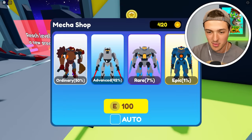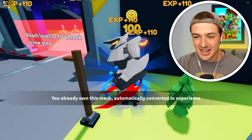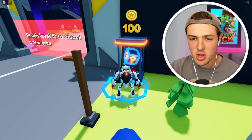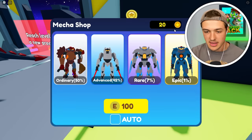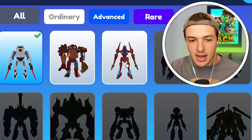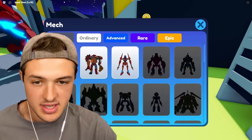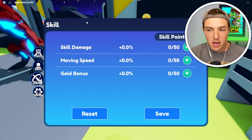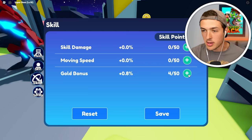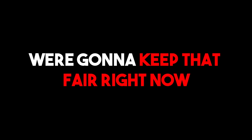We're getting the same one over and over — the advanced suit. We don't need that right now but we're actually leveling up just from unlocking these suits, which is insane. We're getting so much experience from this — it's kind of broken. We've already gotten the ordinary and advanced suits; we still need to get that epic suit. Now we can also spend our skill points — we can add to our damage, our movement speed, or our gold bonus. I think the gold bonus is going to be the best thing to upgrade. We're going to save that so we get more gold to use on better mech suits.